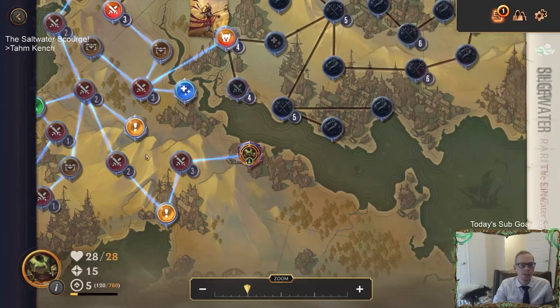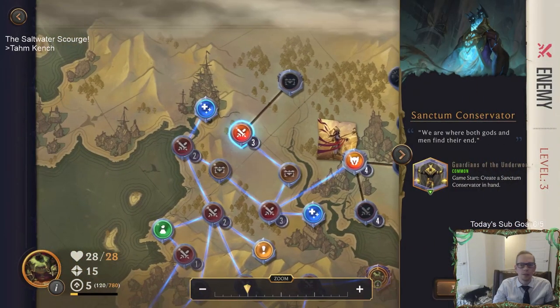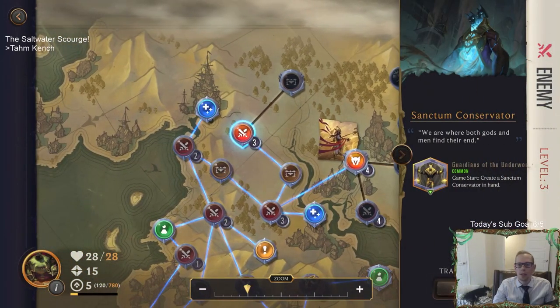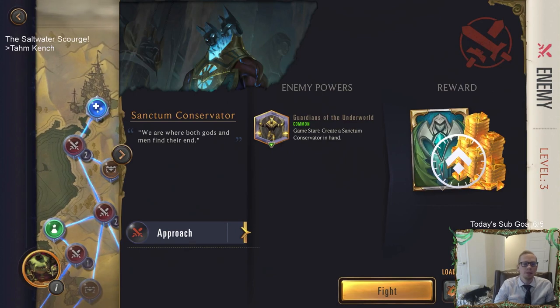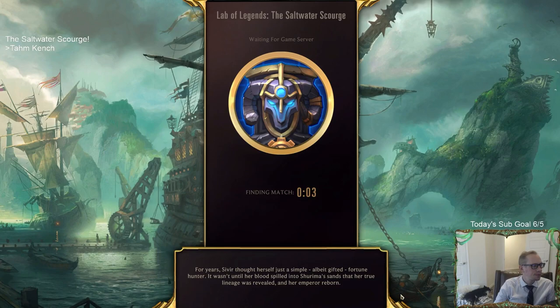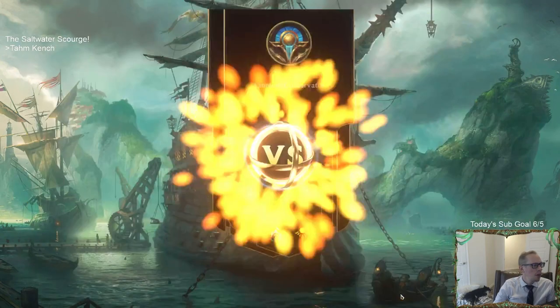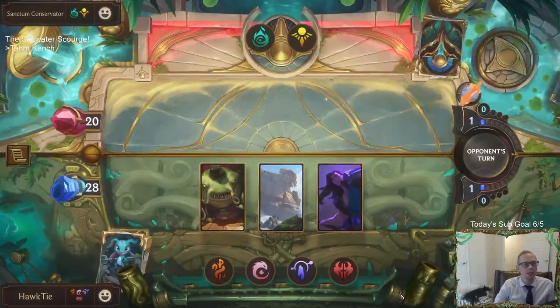Razor Scale Hunter is in the deck. Game start - create a Sanctum Conservator in hand. 'We are where both gods and men find their end.' Urolok says there will be more shops - we just can't see them yet. Maybe I shouldn't have used all my gold on that card.